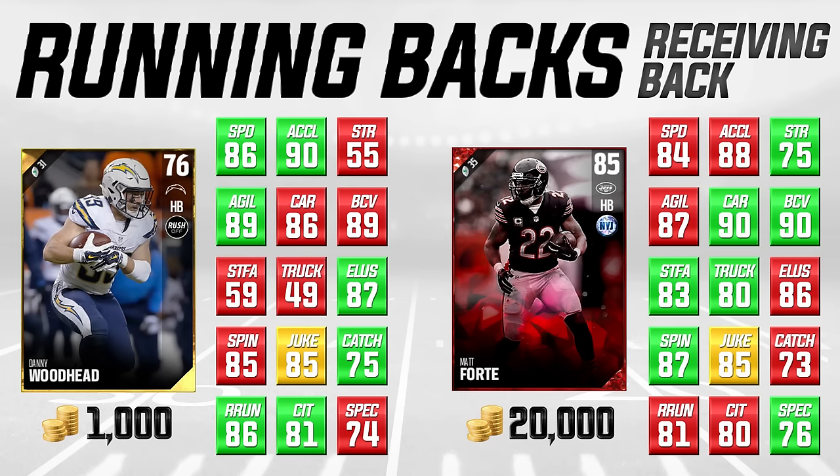Last but not least, I want to recommend Danny Woodhead on the left side of your screen. If you're somebody that passes the ball almost every single play but don't want to go 5-wide, Danny Woodhead is a good option. He's not a power back at all — 59 stiff arm, 49 trucking, and 55 strength are awful. But he's pretty good at the other attributes: 86 speed, 90 acceleration which is a really nice attribute, great agility at 89, carrying at 86, and ball carrier vision at 89.